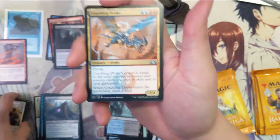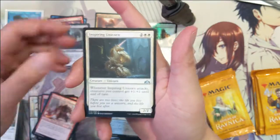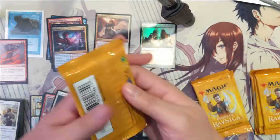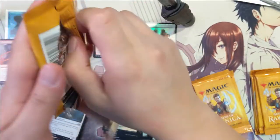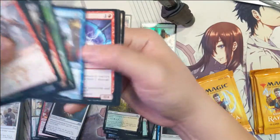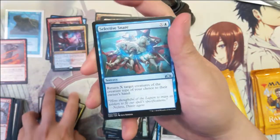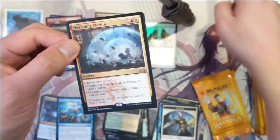Alright: crackling drink minotaur, inspiring unicorn, and then the fire mines research. Electrostatic field, house guild mage, selective snare, and then the Deafening Clarion.